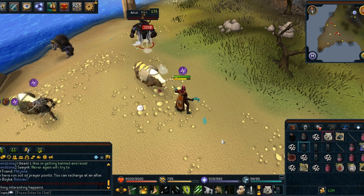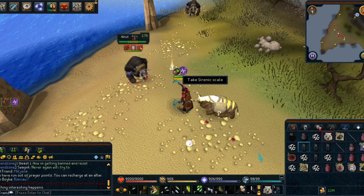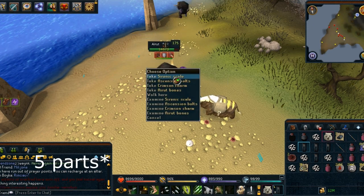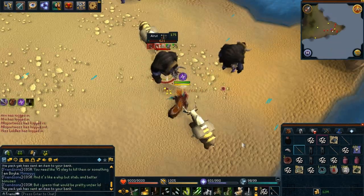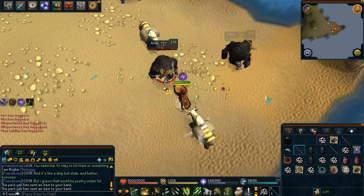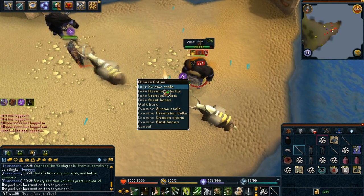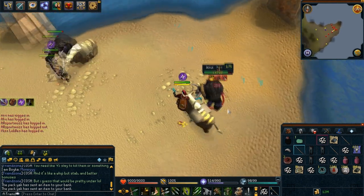One more unique drop that they have is these parts of the mask. You can collect all four parts and then combine them to make a mask, and then you can claim some combat experience or slayer experience. I think you get like 10,000 slayer experience and 15,000 on your desired combat skill.